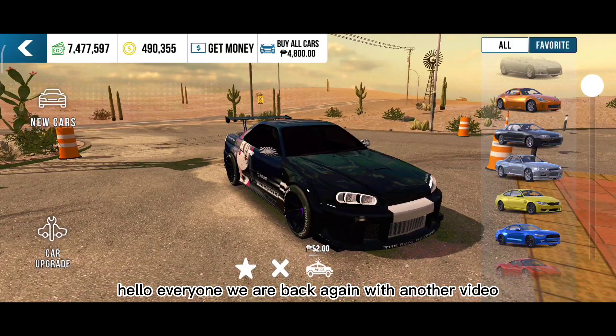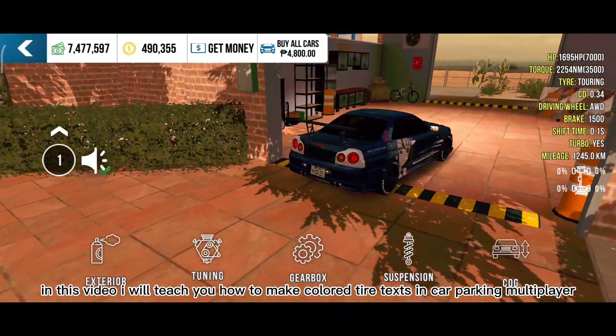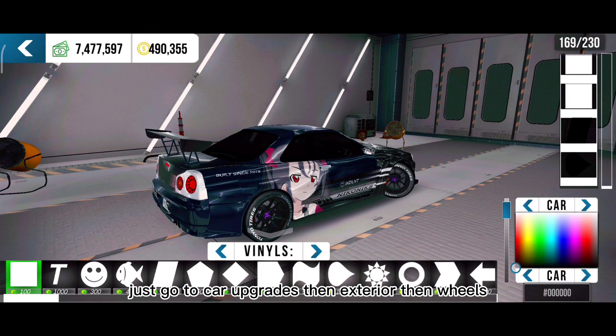Hello everyone, we are back again with another video. In this video I will teach you how to make colored tire texts in Car Parking Multiplayer. Just go to car upgrades, then exterior, then wheels.